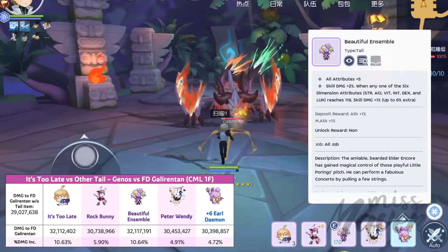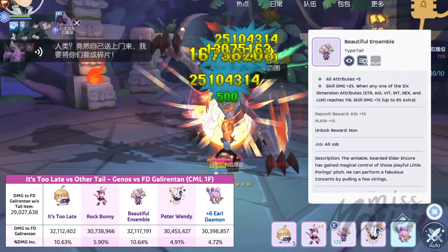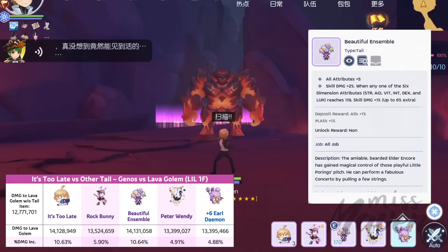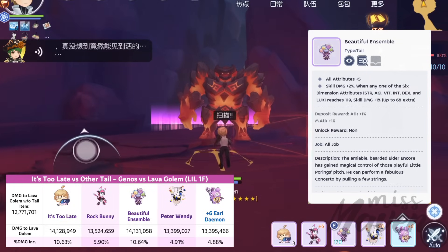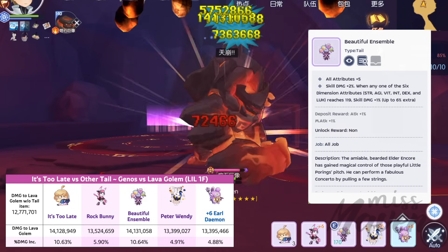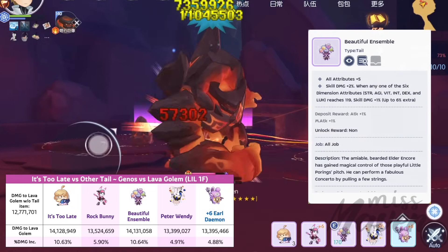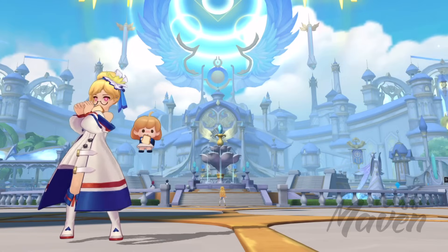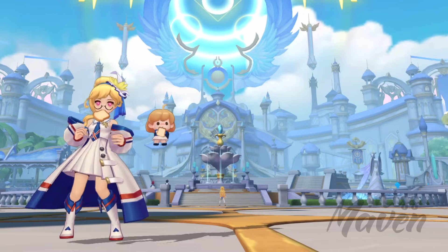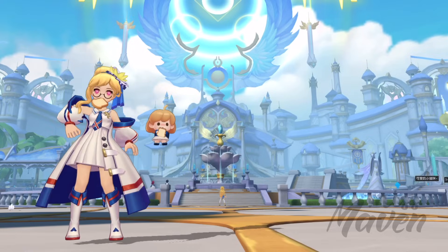For Genus, however, Beautiful Ensemble would still be my top choice compared to It's Too Late, despite their nearly equal damage increase. This is because Genus inherently has lower movement speed, particularly when in modification status, wherein Genus' movement speed will be forcibly reduced to 100% even with a Moonlight Flower star card. Therefore, the more consistent damage increase provided by Beautiful Ensemble makes it a more suitable option for Genus. Do take note that this analysis is based on my own gameplay experience and observations, and results could greatly vary according to individual character stats. Use this as a guide only and make your decision based on your own playstyle, budget, and priorities.